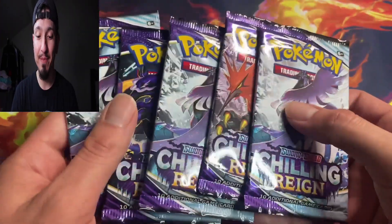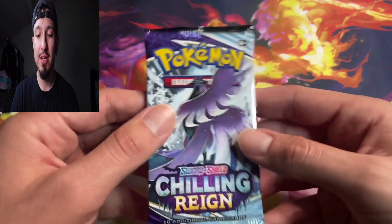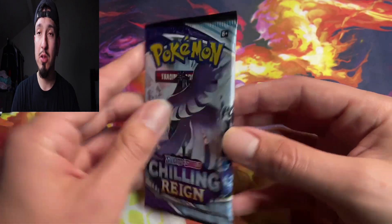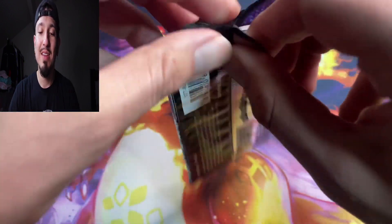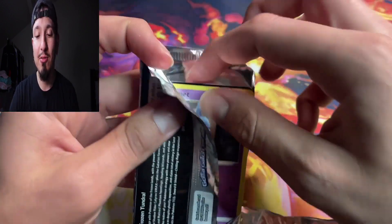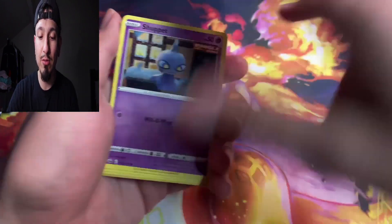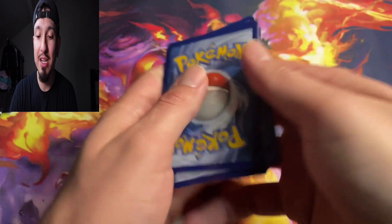None of them are guessed right, but you know what guys, it's all good. Let's see what our luck looks like — switching with the camera. All right, now we're down here. So we got what seems to be five packs of Chilling Reign. Y'all already know the deal — we're looking for anything, but the Moltres is the boy. That's what we're trying to pull, that would be most ideal.